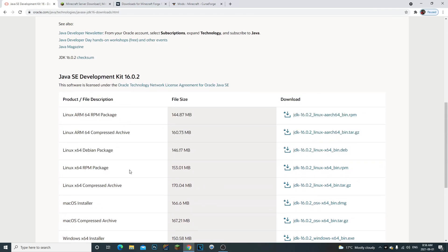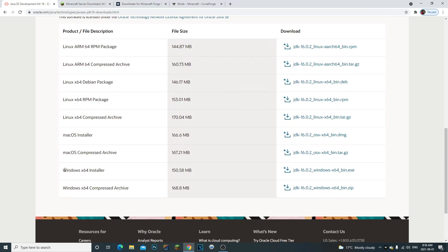The first thing you're going to do is click on the first link in the description and scroll down. If you have Windows, you're going to need to download Java 16. You need to install this if you're doing Minecraft versions up to 1.17 — so any version upwards to 1.17, you do need to install Java 16. They have the Mac version right here as well.